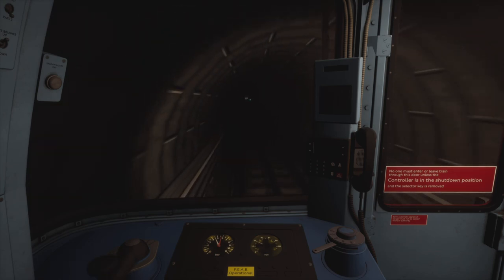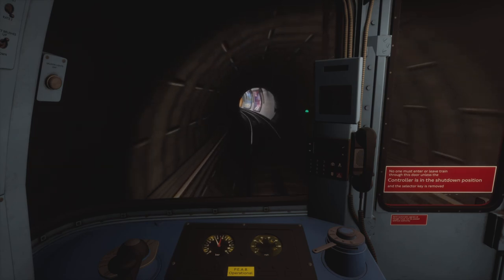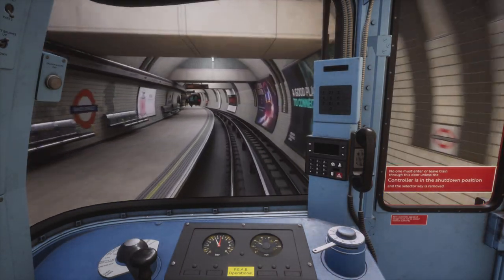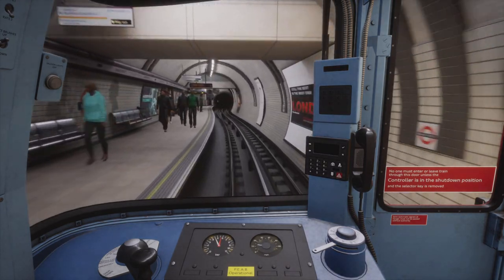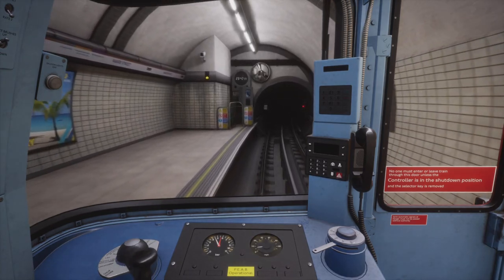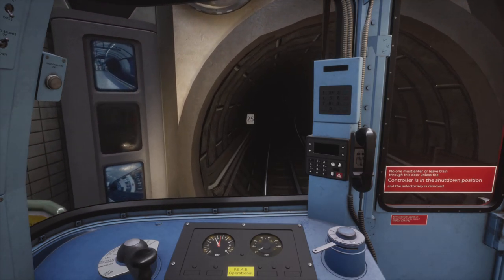Another thing about this route: the northbound and southbound speed limits are completely different. At this point travelling in the other direction the speed limit would be 35 miles an hour — it's 25 going southbound, 35 going northbound. That baffles me, but it is what it is. Approaching Baker Street — aiming for 25 mile an hour entry, then predominantly brake step one to come to a stand, with other brake steps where necessary. Releasing the brakes momentarily because we were coming in a bit too slowly.